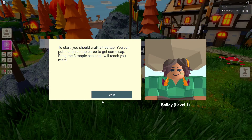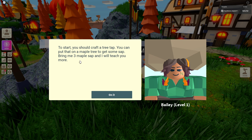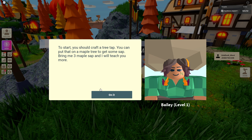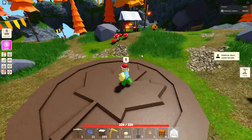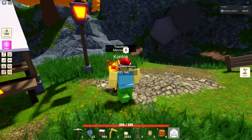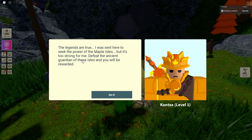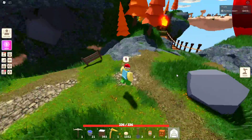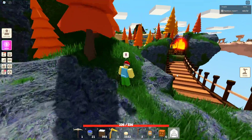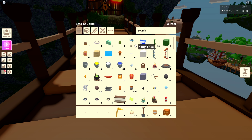They gave me one maple workbench! So if you interact with the bot they give you a maple workbench — that's awesome. It says: to start, you should craft a tree tap. You can put that on a maple tree to get some sap. Bring me three maple sap and I'll teach you more. So you can do some challenges there. And there's like a token here — a traveling mercenary.